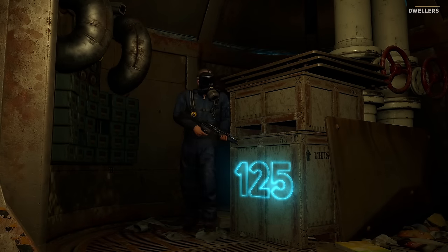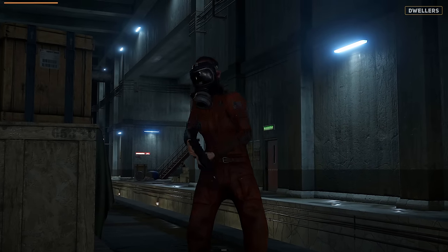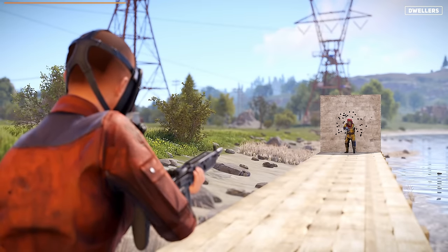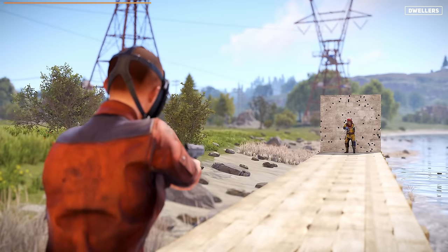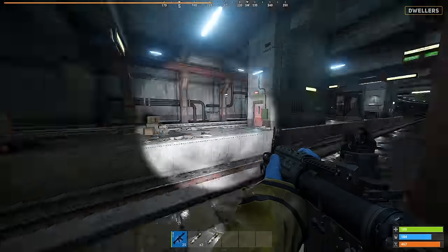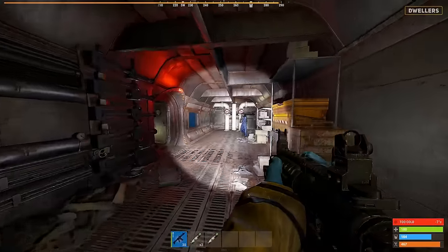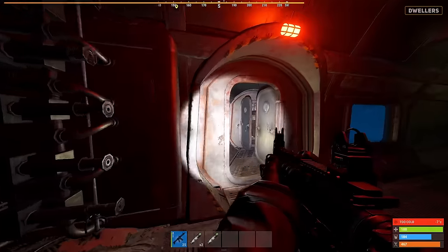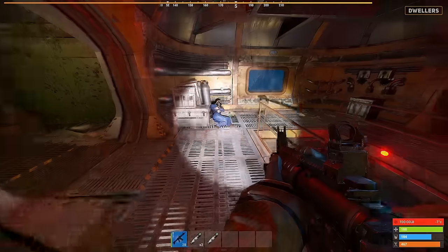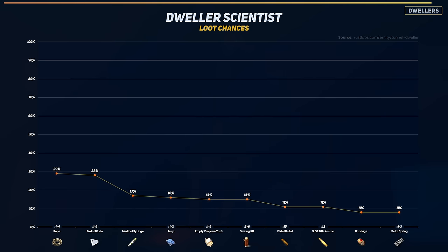Next, we have the tunnel and underwater dwellers with 125 HP. The tunnel dwellers are equipped with either an M92 pistol or M39 rifle, while the underwater dwellers have either an M92 or MP5. Those wielding the M39 rifle are much more accurate, hitting most shots compared to those wielding the M92 pistol. Both types of dwellers drop similar loot and will likely contain 3 items once defeated. Here are the top 10 items by chance that you'll find.